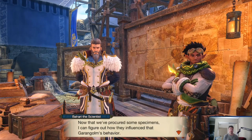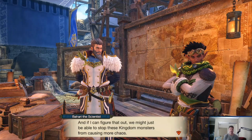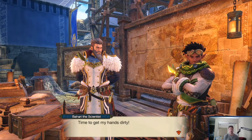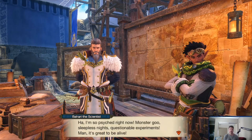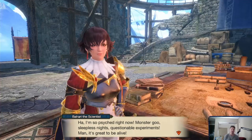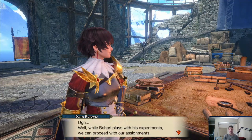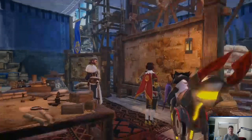Now that you've procured some specimens, I can figure out how to influence the Garin Golem's behavior. And if I can figure that out, we might just be able to stop these kingdom monsters from causing more chaos. Time to get my hands dirty. You go do that, my dude - we'll see you around. I'm so psyched right now. Monster. Goof. Sleepless night's questionable experience. It's great to be alive. While Bahari plays with his experience, we can proceed with our science.